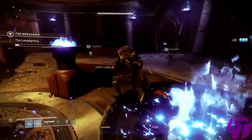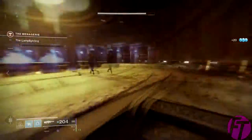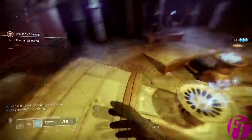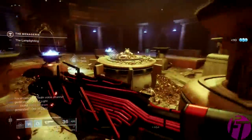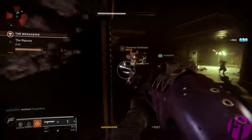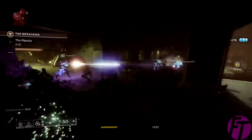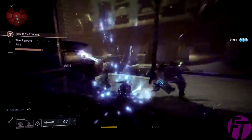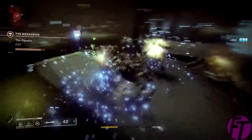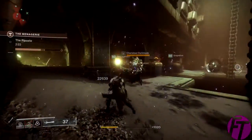The next couple of events are not in order because they are randomized, but you will play them all unless you're higher level or your team is really good. The first one is the Repost, which has knights spawn in. Kill them to get their swords to deal damage to the knights that have shields, which will drop more swords. Use all these swords to kill ogres that spawn in with that same shield. It's not that hard — just kill to get swords, kill more to get swords, then kill ogres to complete.